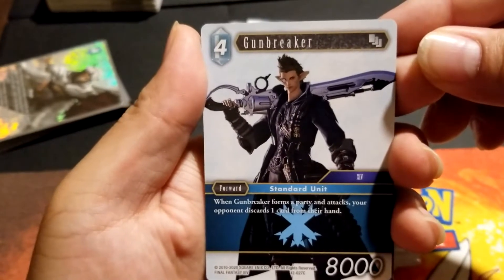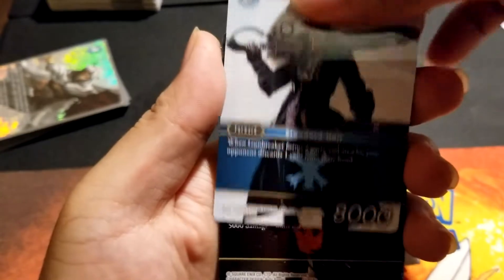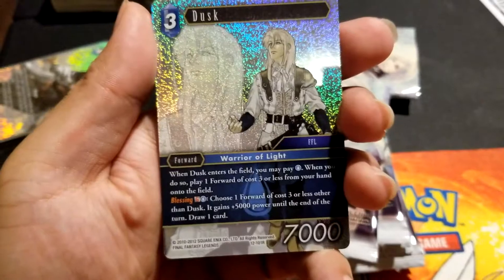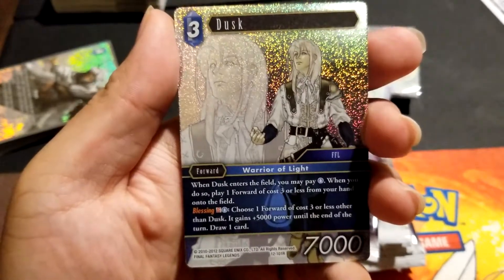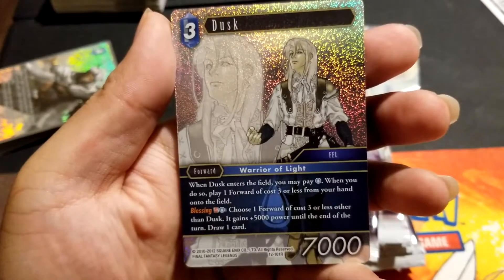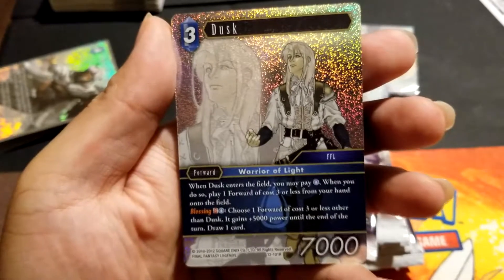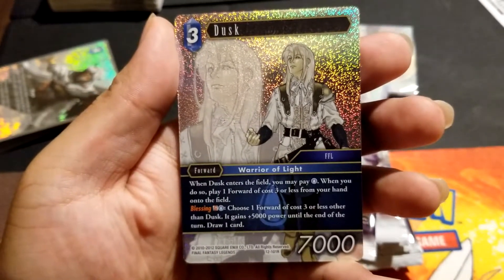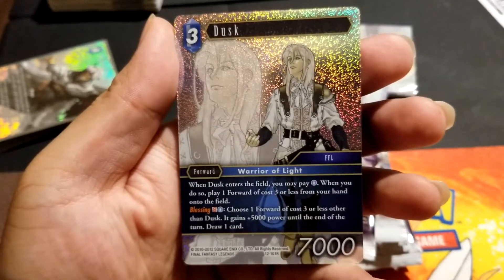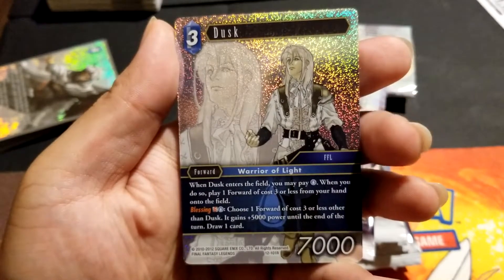That's actually pretty good, not bad. Ninja, okay. Next card is Dusk — Warrior of Light. When he enters the field you may pay one water; when you do, play one forward of cost three or less from your hand to the field. That's not too bad — it's one forward of cost three or less, any color, so it's pretty good.